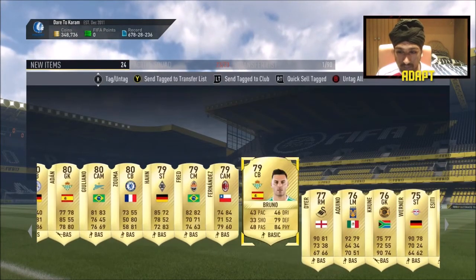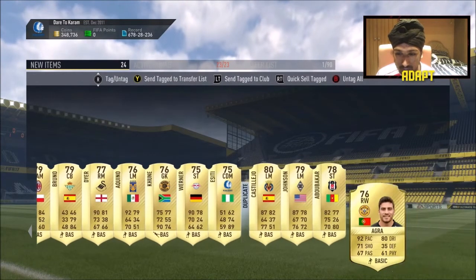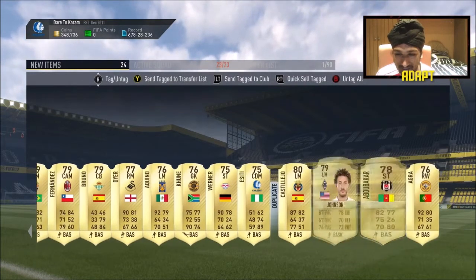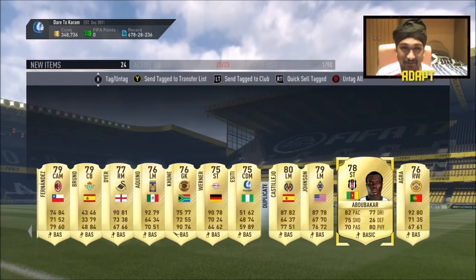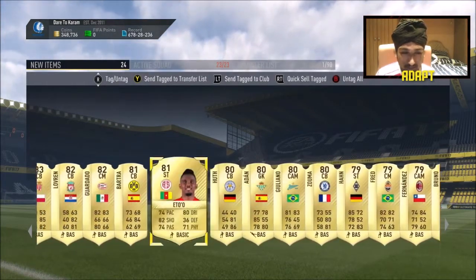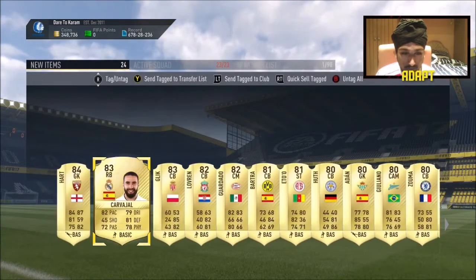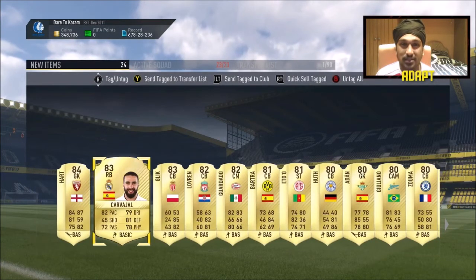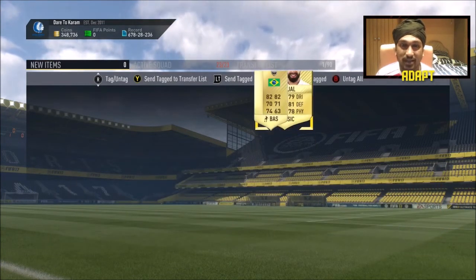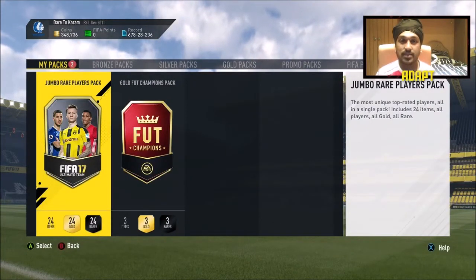Hopefully we can get something good in the next pack. This pack was pretty trash — we've got Aubameyang there. I used to use him at the beginning of FIFA; Aubameyang was a god early on. We've got Bartra there — he might go for a bit — and also Carvalho. Not a great pack at all.